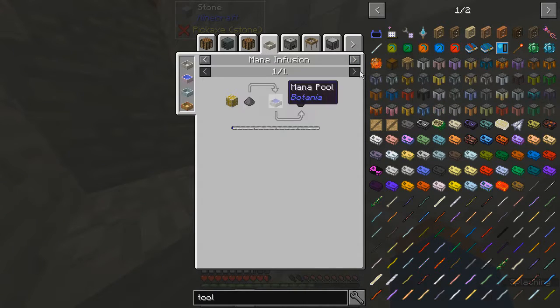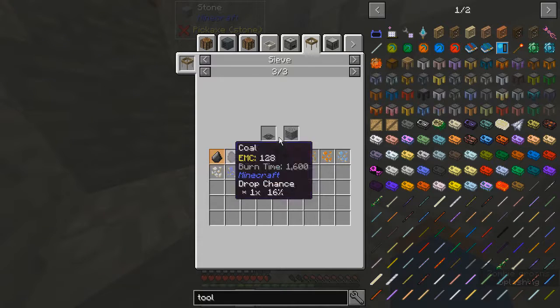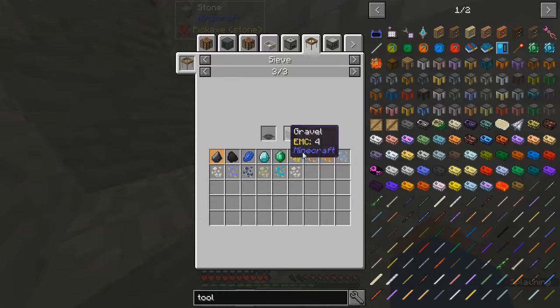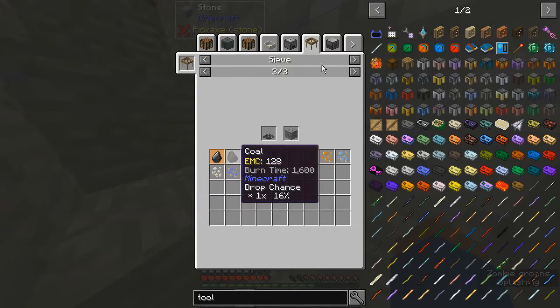Mana infuser gunpowder? Sieve and gravel, which has a small percent- well, iron sieve gives you a decent chance at it. And also can give you diamonds and emeralds, along with lapis lazuli. Or lazuli. Whatever.